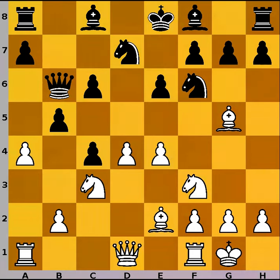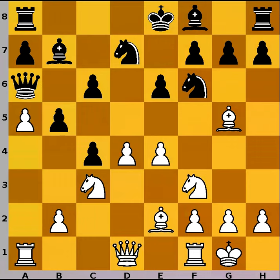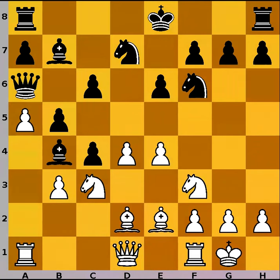Black has decided to develop his bishop to b7. Now a5, attacking the queen with the intention of playing a6, limiting the movement of black's light-squared bishop. So black prevents that by playing queen to a6, although black's queen is now somewhat trapped. White played b3, bishop to b4, bishop to d2, bishop captures and bishop recaptures.